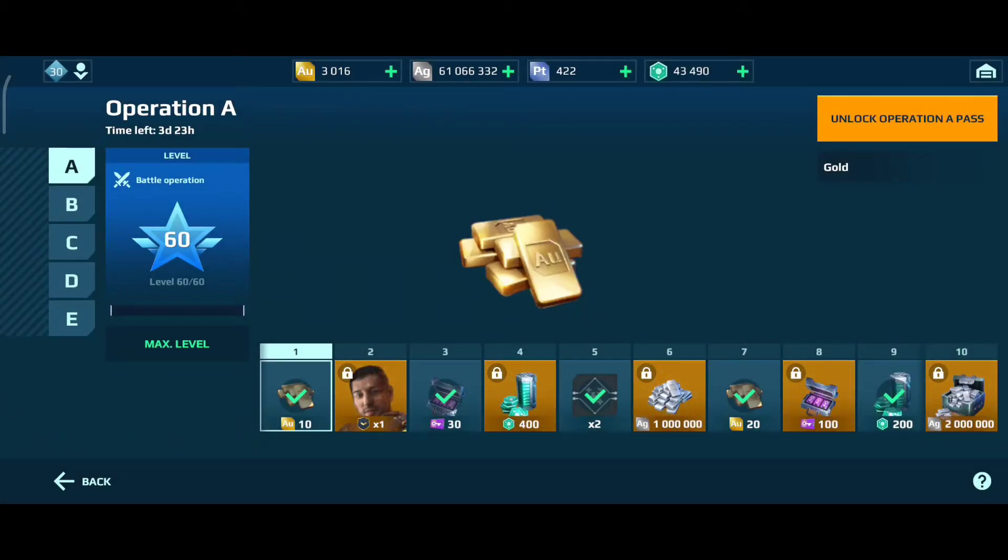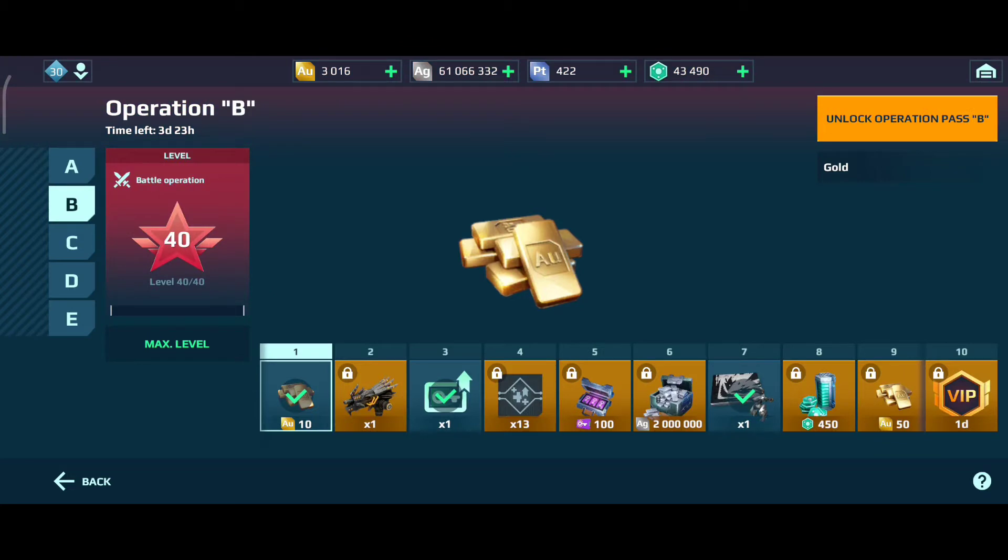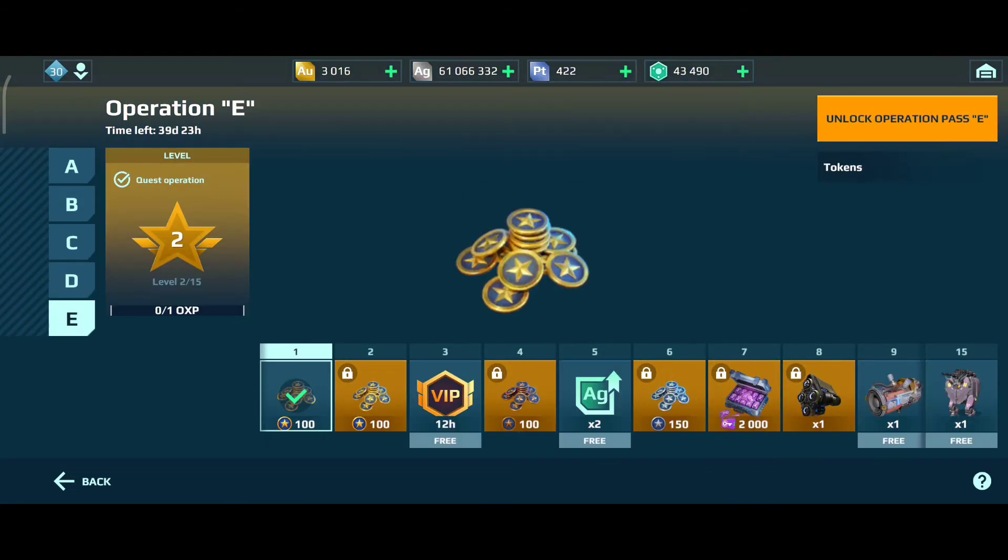This is a rework of the old version where you only had two operations passes — the free one and the paid one. Now we have the free and the paid one mixed into one operations pass, and then you have passes A, B, C, D, and E. They all have different prices and different prize amounts.